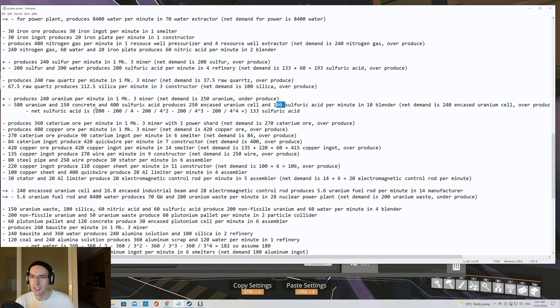In this type of production line you have to calculate the net sulfuric acid demand, because 400 sulfuric acid on the input gives you back 100 on the output — a quarter returned. You subtract that, then the recycled acid produces more that you subtract again, and so on. The net demand for sulfuric acid works out to 266 per minute, which is lower than the gross demand of 400.